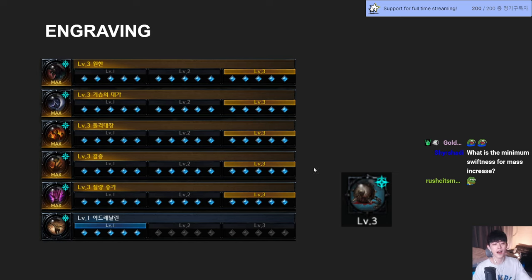You can also pick Adrenaline 3 and Increased Mass 1, but I don't recommend it because I want to introduce the High Crit build. When you have the Crit Rate option, you'll see why later.